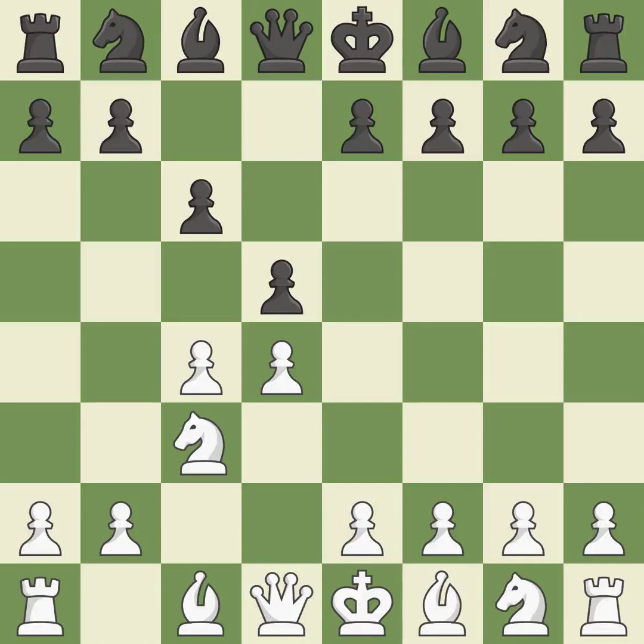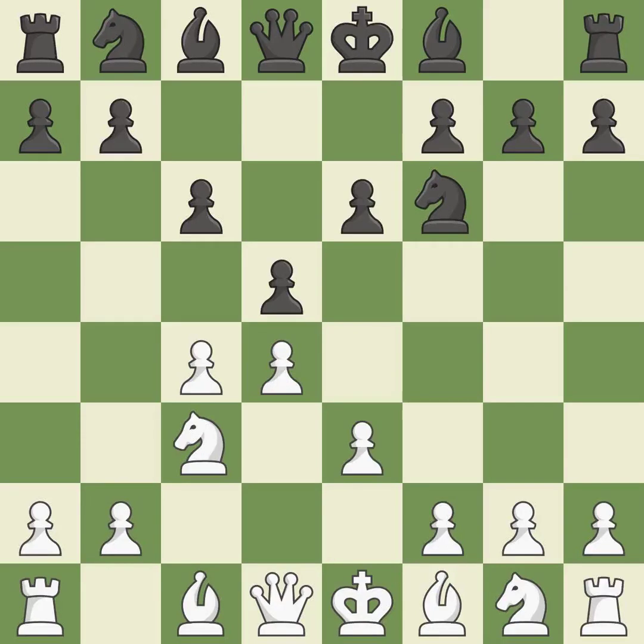The battle for the e4 square is launched by Nc3, attacking the d5 position. By doing this, a knight moves out of its beginning square and into the action. This defends the attacked pawn. The bishop is prepared to move into a functional square. Nf3 controls the e5 square, advances the knight toward the center, and helps the d4 pawn.